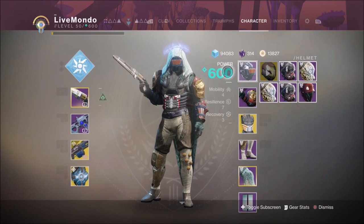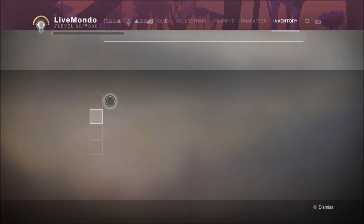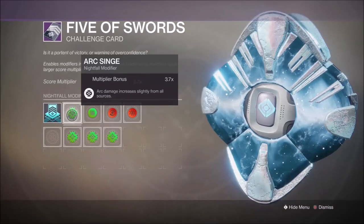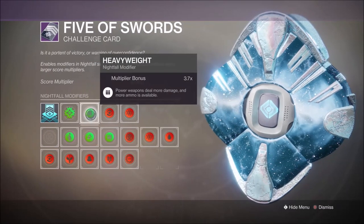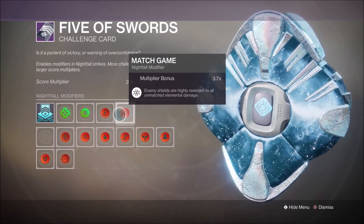We're running Arc Strider, so we will be using Reed and Flux Chestplate. I'm using Midnight Coup as my primary, a Void Scout Rifle — I'm using the Monanam, but you can use any scout you want — as my energy. And I'm using the Thunderlord, because why wouldn't you, as my heavy.